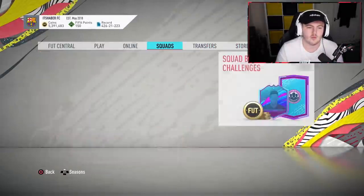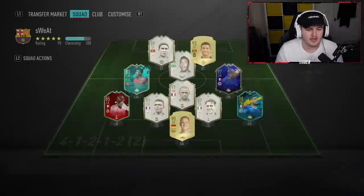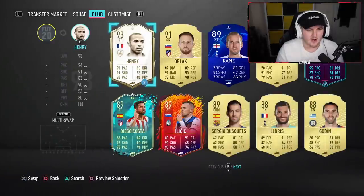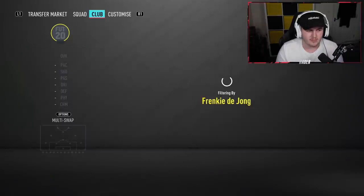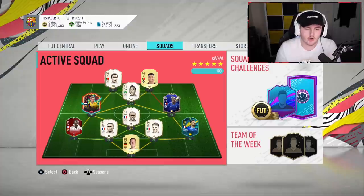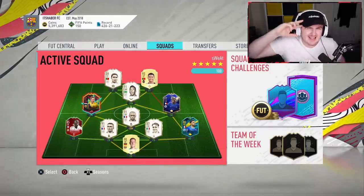We've kept de Jong in the club — he'll definitely find a place in my team. He'll probably replace Paulinho. I did try his Team of the Year card but didn't get along with it well since I was using him in a different role. I might try him as a box-to-box and see how he gets on. Pretty happy with how it went — let me know in the comments who you guys got. Thanks for watching!